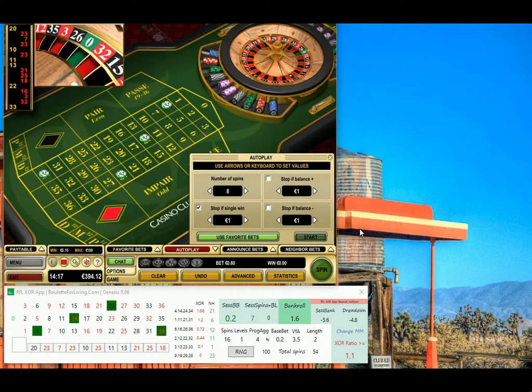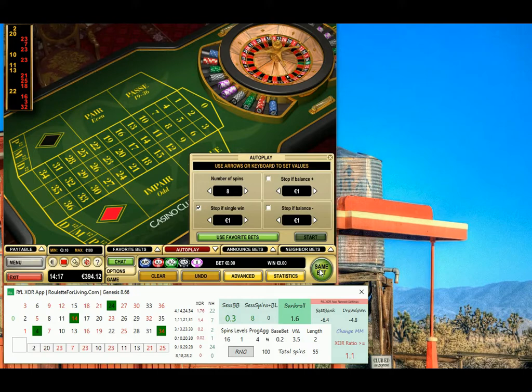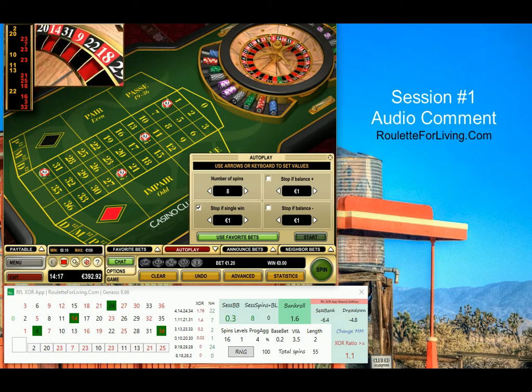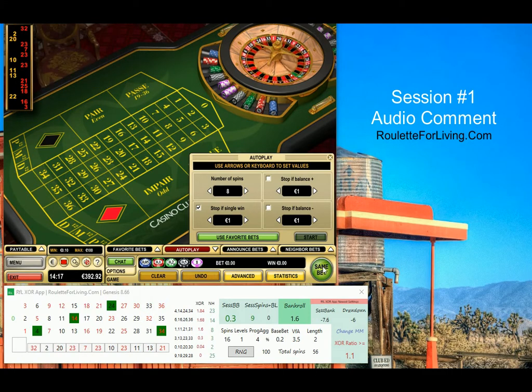Hi guys, it's Peter. Welcome to what I'd call a Casino Club preview with the RFL XOR app. I've mentioned this several times — I'm working on a new app which uses the XOR shift algorithm, which is used in certain random number generators for actually generating random numbers.